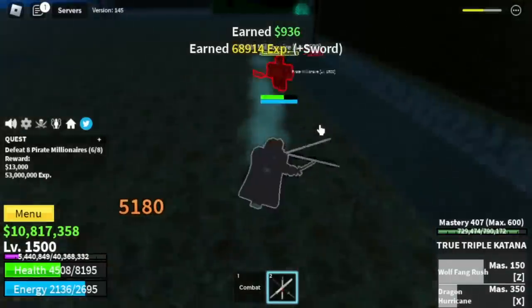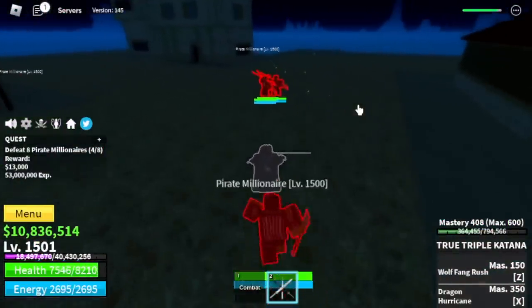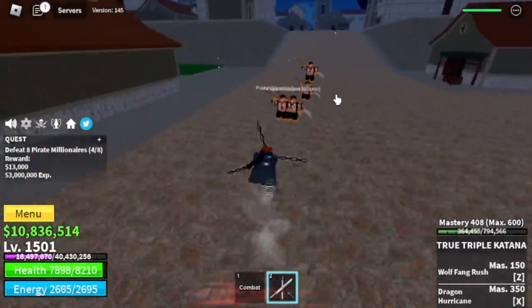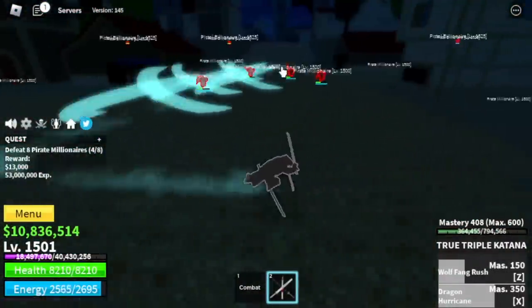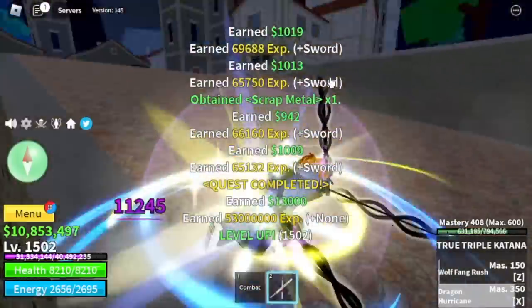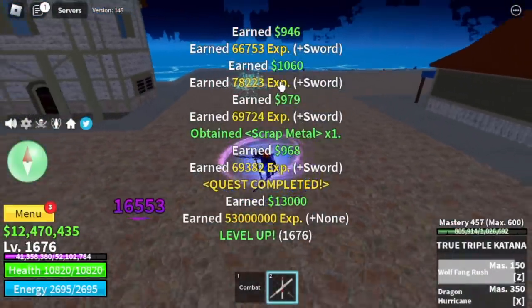Back to grinding — our first target is the Pirate Millionaires. You need to lure them without damaging them; just go near them and they will follow you. Once you stack at least 4, you can use your skills to burst them: Z skill, X skill, then start dodging — they have lots of long range attacks. Wait for Z skill cooldown, then X skill cooldown. It's kinda easy as long as you know the technique. Best time to leave here is at level 1625.